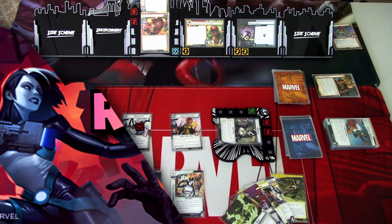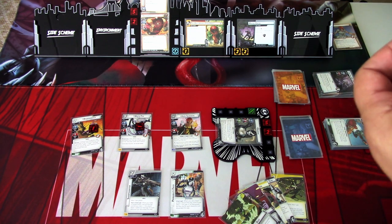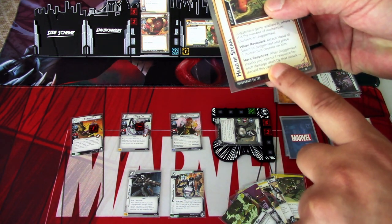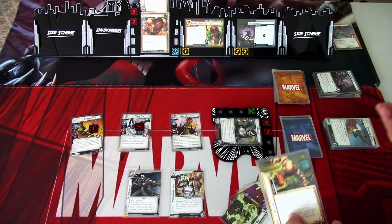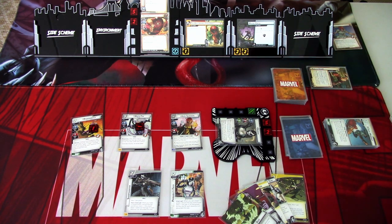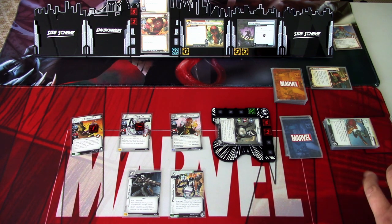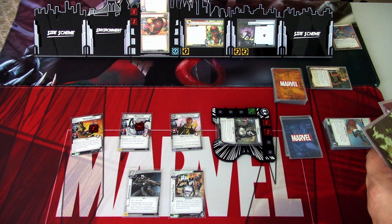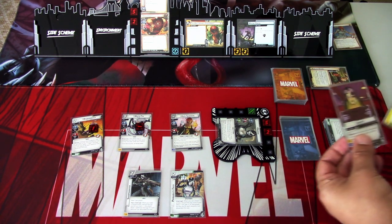Going to the next hero phase. After Juggernaut attacks, you spend one resource for each damage dealt — we took zero damage, so I spend zero and discard that. First off, I will chance the top card with Jackpot.